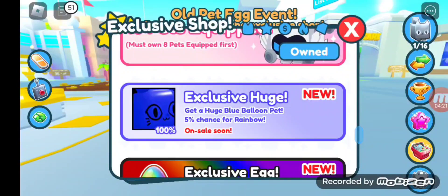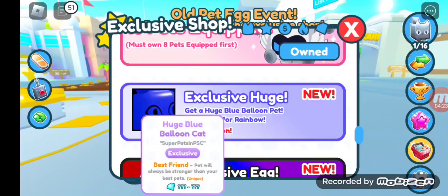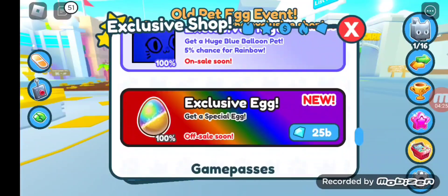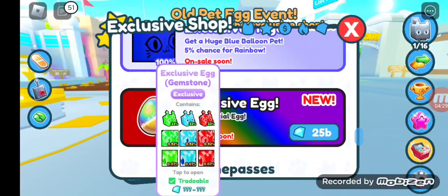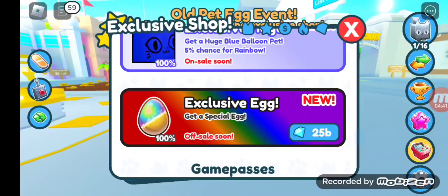We got the exclusive huge — got a huge booboon pet. The exclusive egg: got a special egg. Exclusive egg gemstone also has emerald, diamond, and ruby, featuring green, blue, and red. This features normal, huge, and titanic. So that's the exclusive egg.